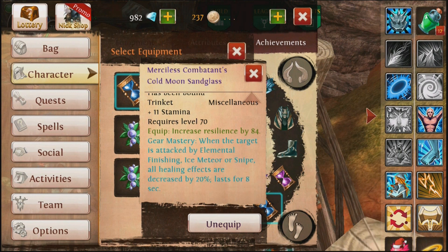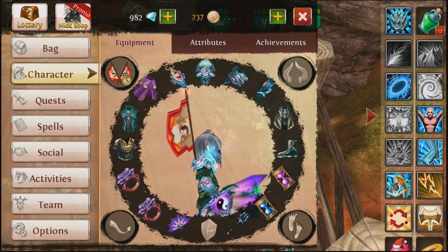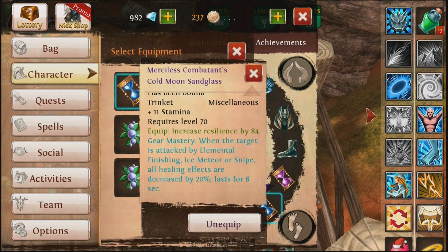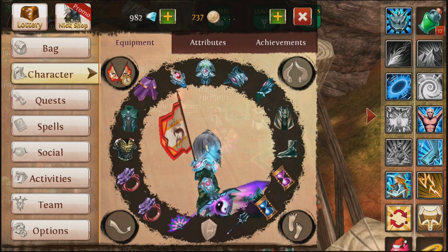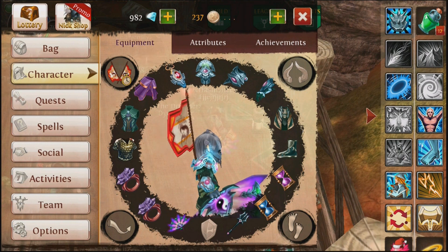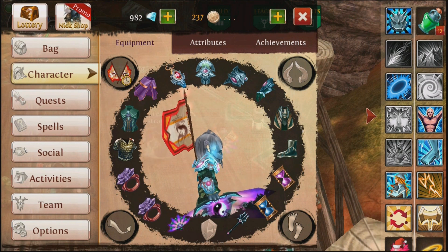Whenever they get hit by Ice Meteor, all healing they receive is reduced by 20%, and that's kind of important. Because if you hit four of them with an Ice Meteor, that means you pretty much reduce the entire team's healing by 20%, which is a lot — not only will they be taking a lot of damage, you'll have trouble healing it back up.